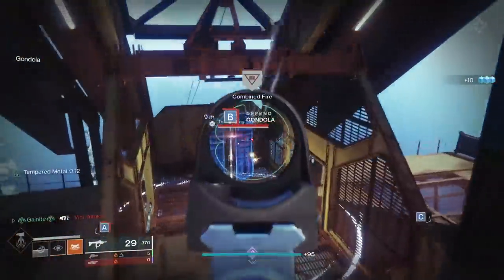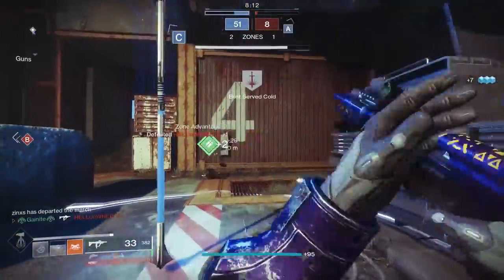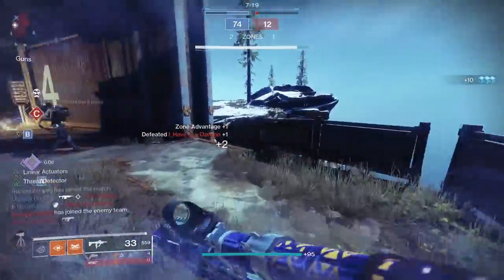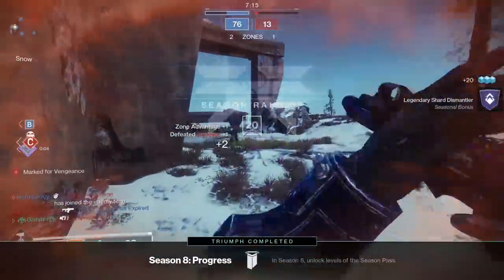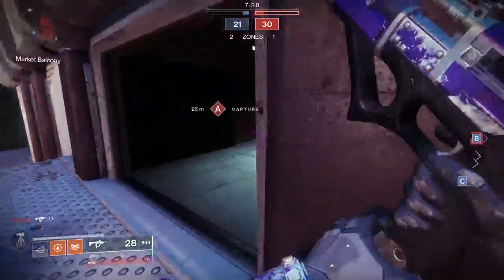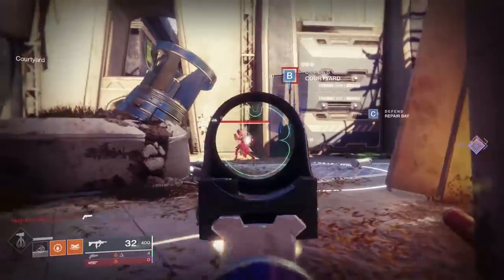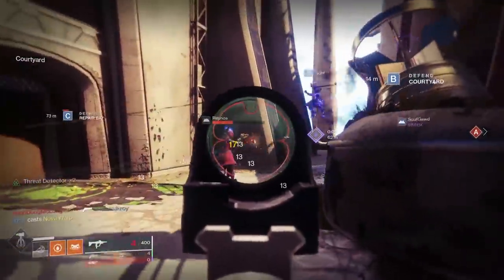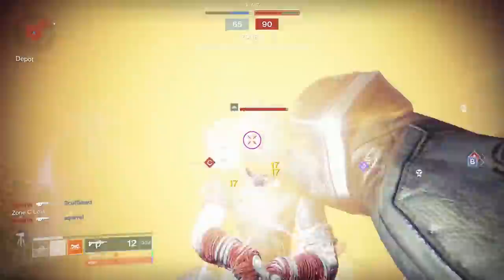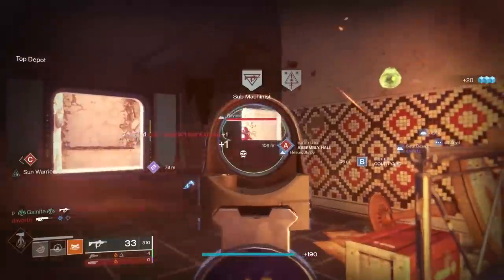I know Recluse is a pinnacle weapon and maybe that's the point — all of these ritual weapons going forward will never be our year two pinnacle weapons. I like pinnacle weapons, and there would have been a way to make Exit Strategy stand against the power of Recluse. For starters, Swashbuckler and Surrounded should be something you can proc together — that is the only way this SMG could compete with pinnacle weapons, and that would have been a truly unique trait combination. This roll with Surrounded and Threat Detector, we've already seen it with Callous Mini Tool. So this whole thing about ritual weapons being unique because they present a perk combination we've never seen is false.